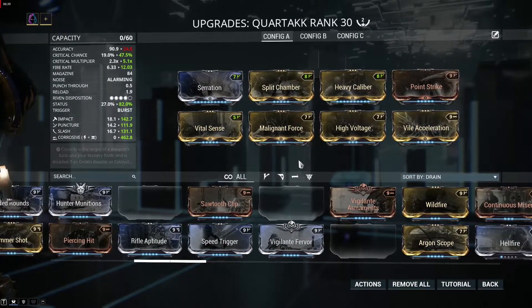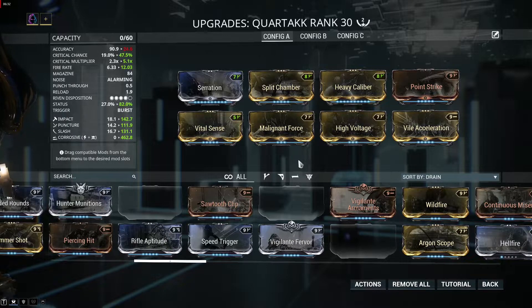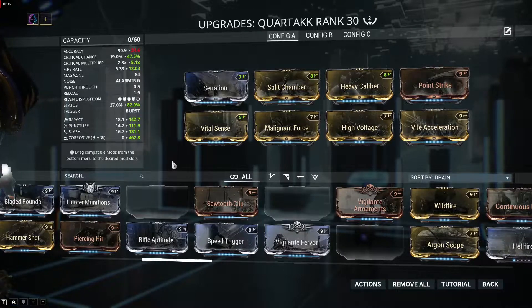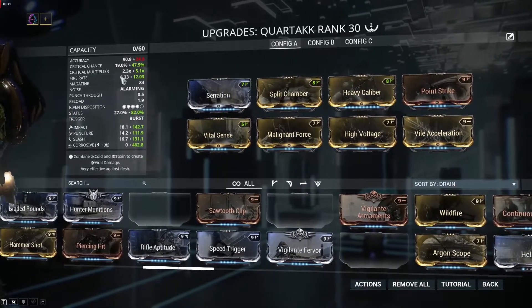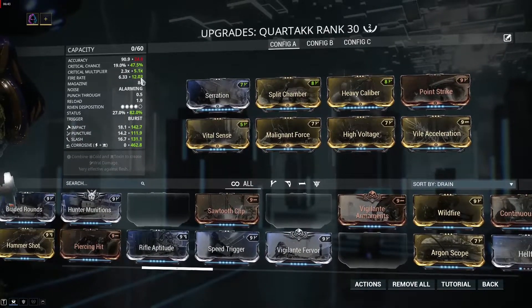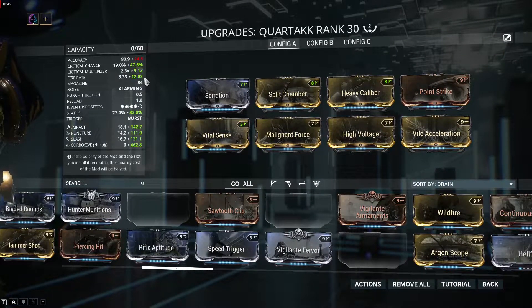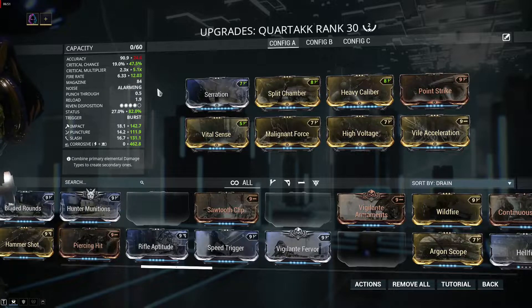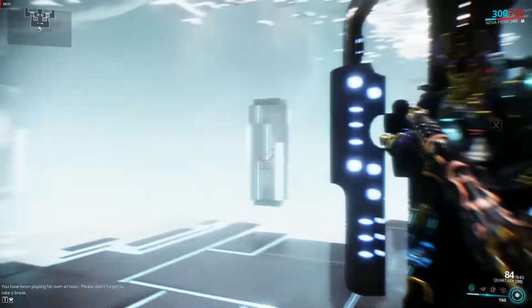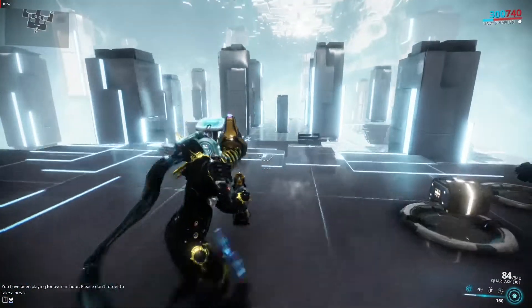This will be the build. The only bad thing about Cortac, as I said, is the fire rate — 6.33 is not really good. But with Vile Acceleration we just have a complete weapon. Really, really awesome weapon — starting to be one of my favorites. Let's now go and kill some things.